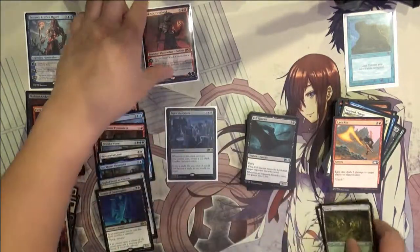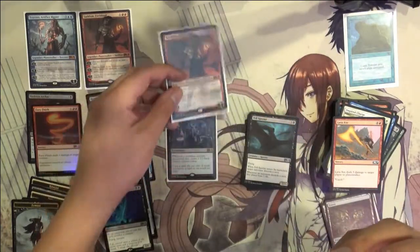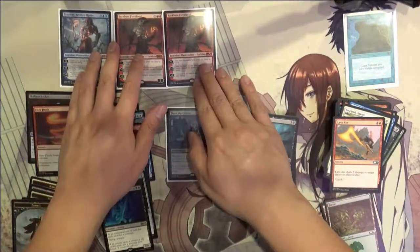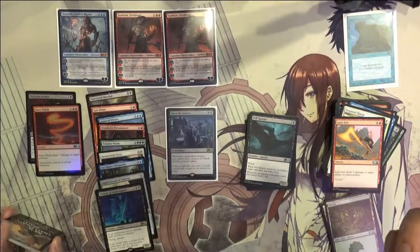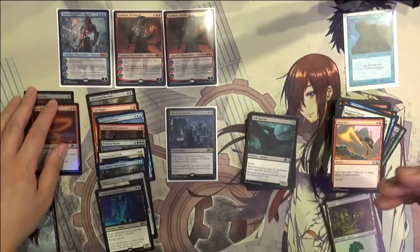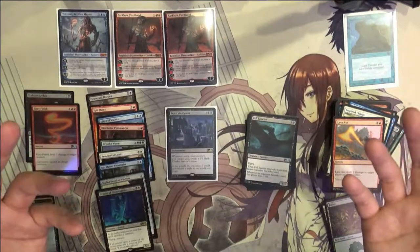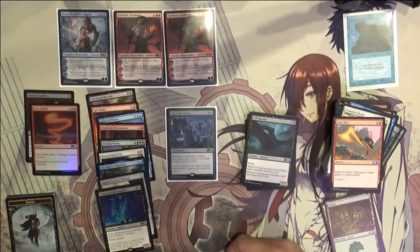Not too bad — we got one Mythic planeswalker. One thing about the new set: I feel like there are a number of three-mana planeswalkers that just feel like they do very little, which is kind of expected. I'm very curious if they're viable at all — I feel like it'll either be they're really good or really bad, so I'm excited to see how that plays out. Not a bad opening. Thanks for watching guys, definitely like the video, subscribe for future content to support the channel, and I'll catch you guys next time. Bye.